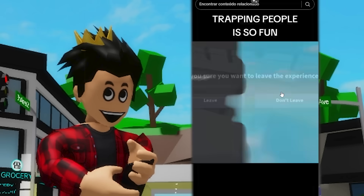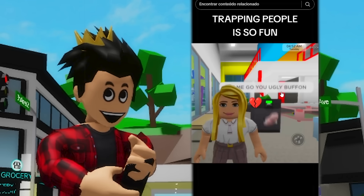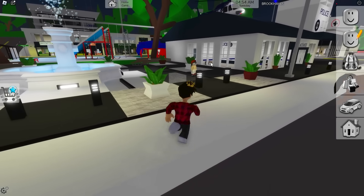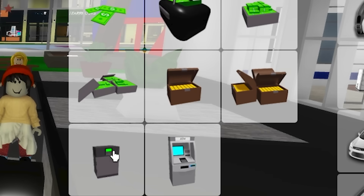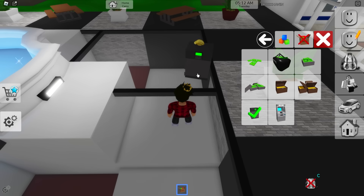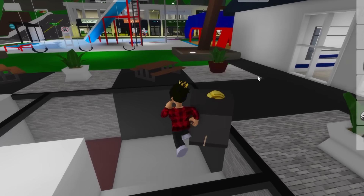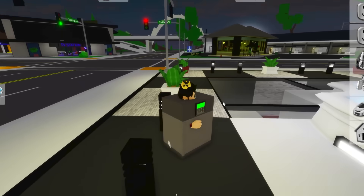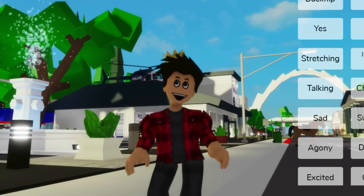In this video, someone shows a way to troll players in Brookhaven by putting safes on top of them. Whenever you do that, they're supposed to be stuck inside and unable to get out. I logged into a public server to test it out. We go to the props, grab the safe from the money section, and try to place it on top of a player. She got out! I guess the prop has been updated — it no longer has collision, so you can't get stuck inside it anymore. It's probably been patched.